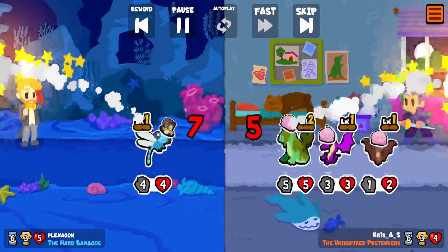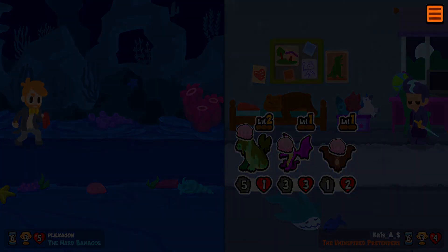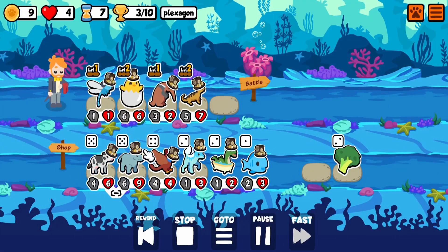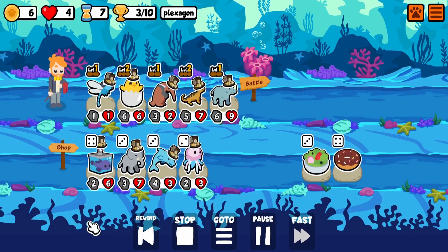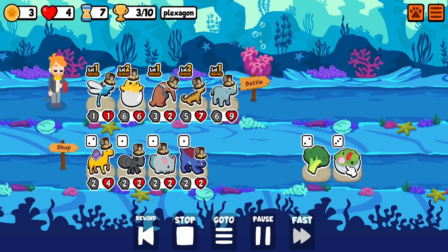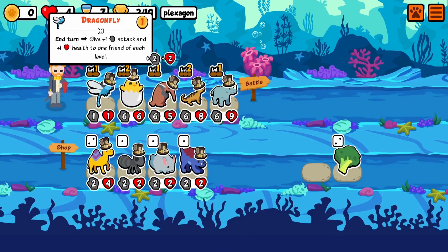Here we definitely lose. The word team strikes again — they're the worst. There we go, we level. We go Rhino. Just got a Salad Bowl, because I don't feel like rolling down. That feels like a waste.